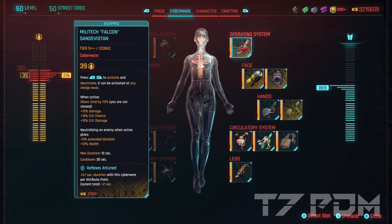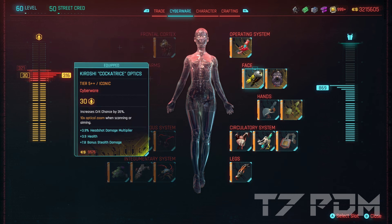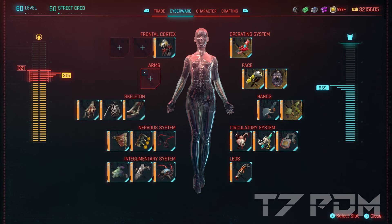The Falcon Sandevistan has a longer duration than the Apogee Sandevistan, costs less capacity, and gives us additional health per kill which has great synergy with Heal on Kill. For our eyes we will use the Kiroshi Cockatrice optics, which gives us an additional 35% crit chance ensuring that every shot we fire will always be a guaranteed 100% critical hit. However if you don't have the DLC simply go for the standard optics instead. The arm slot should be empty to save capacity, but if you really want to run around with a blade you can simply equip a katana, which is the better option anyway.